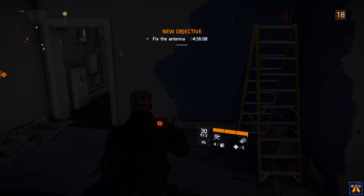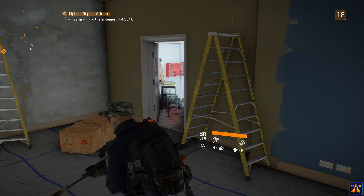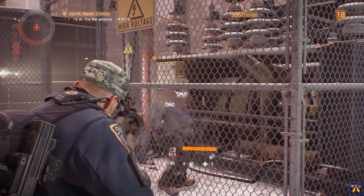In this episode we're going to be doing three side missions, starting with the uplink repair — it's all the way north right here. We are messing with the communications array; we can't have that sort of thing, not around here. Let's just help the civilian really quick and then we'll head on over there.